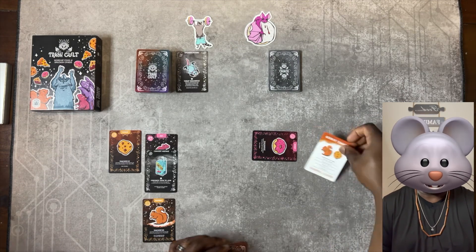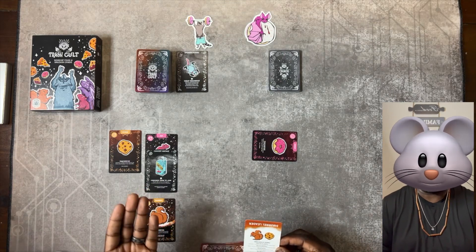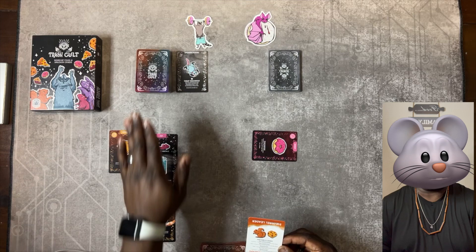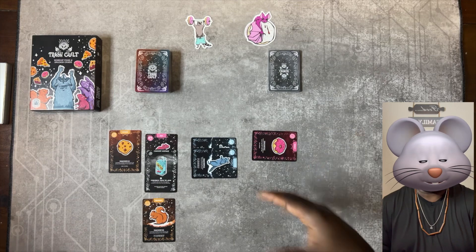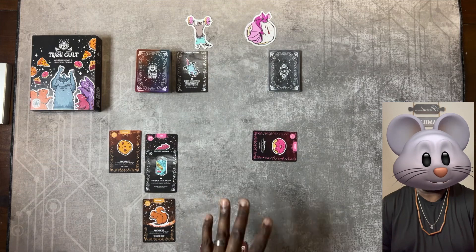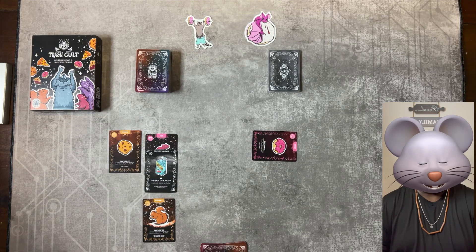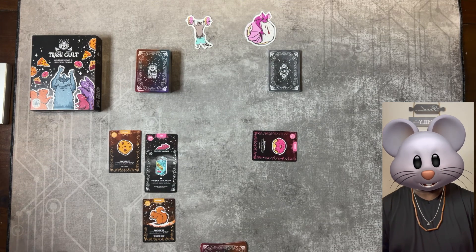You can also perform a snackrifice. A snackrifice means you discard the required cards listed on the animal or food card you're snackrificing, then perform the associated action. Snackrificing squirrels and cookies lets you summon one food or animal from the active deck. Raccoons and pizza lets you steal one of your cult's foods from an enemy's stash. Skunks and pies lets you steal an enemy's worship food from their shrine. Rats and donuts lets you summon one of your food from the trash pile — the discard pile.